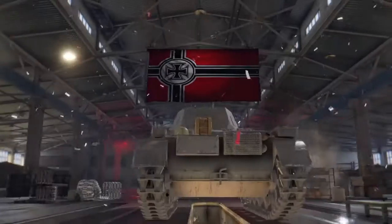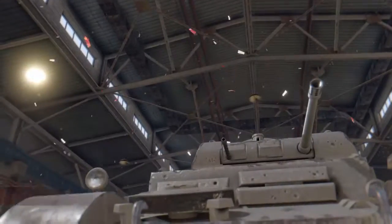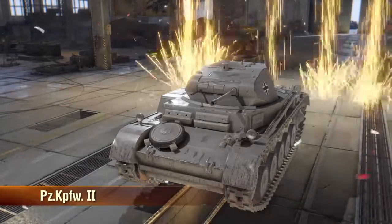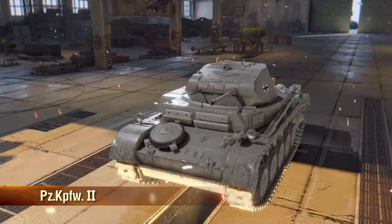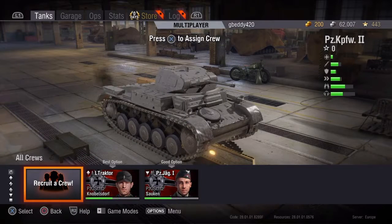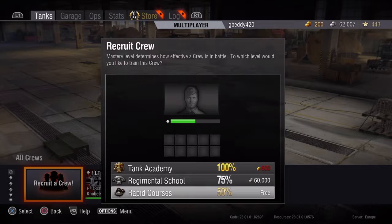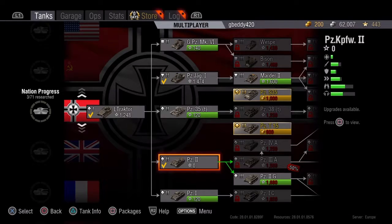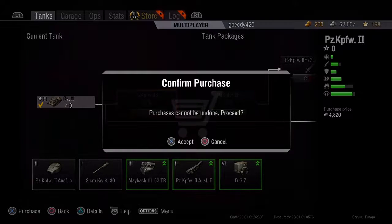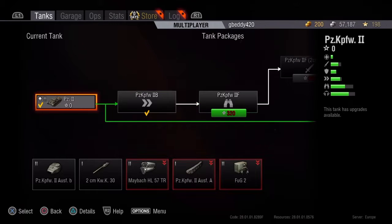Here we go. Damn, look at that tank. Time to put a crew in — let's just get a free one. First, yeah, always need a first upgrade. The engine goes up, tracks, and the radio — that's it.